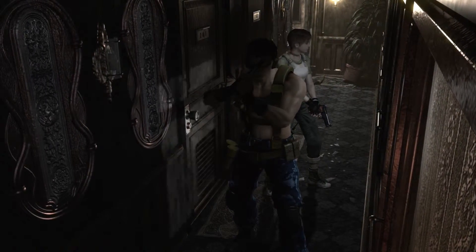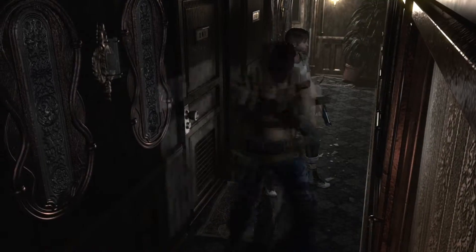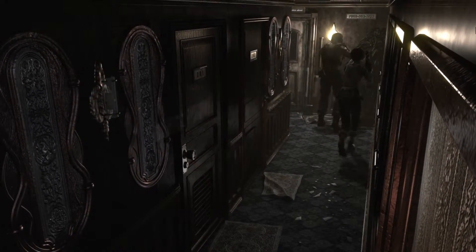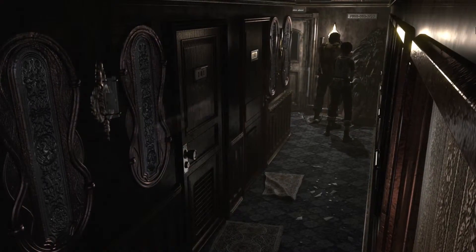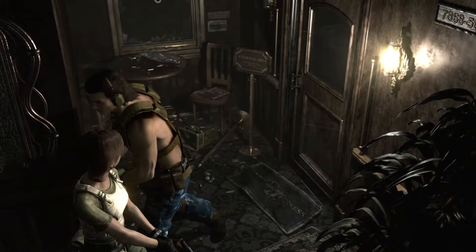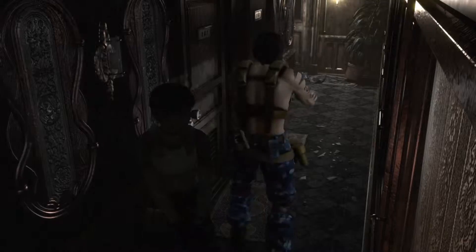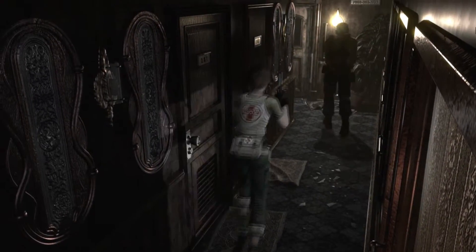What's up guys, this is Hexis coming back at you with part 3 of Resident Evil Zero. If you remember last time, we fought the giant scorpion, we saved Rebecca from the kitchen room by giving her the ice pick that helped her get out, and now we are reunited and continuing our next round about here.